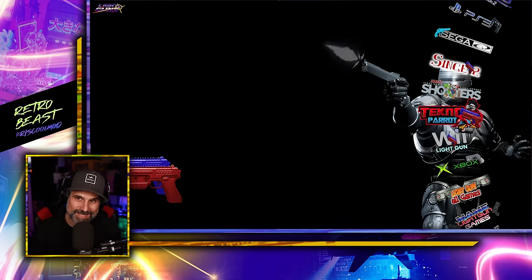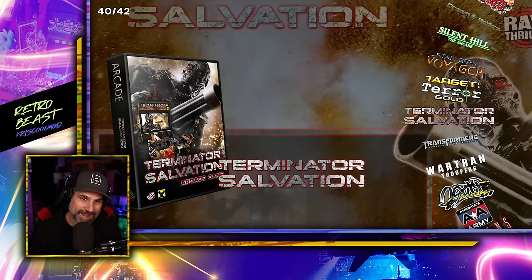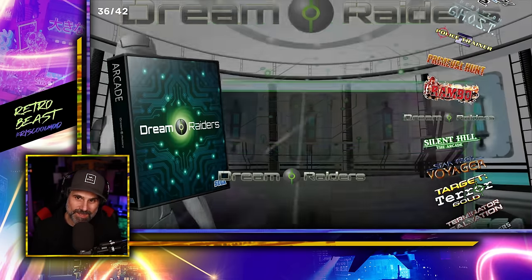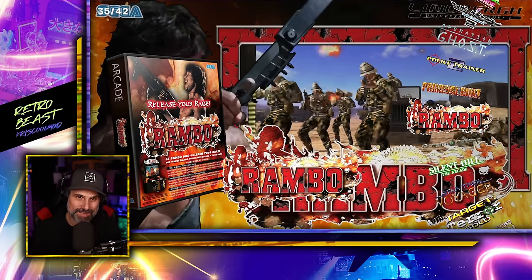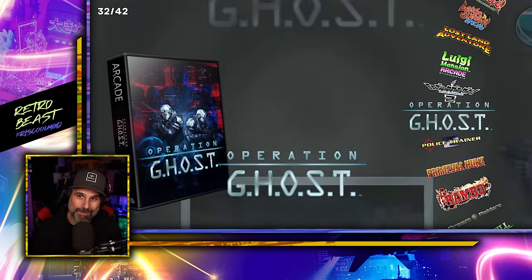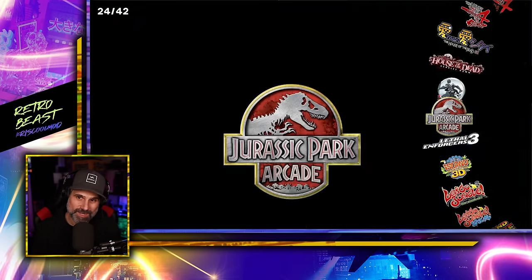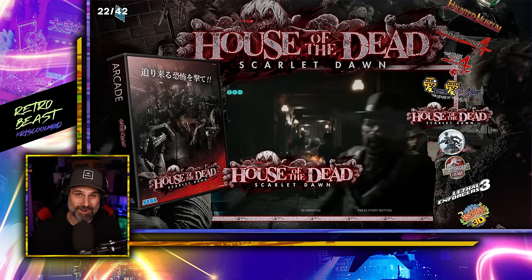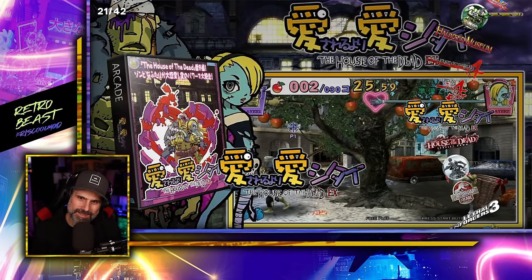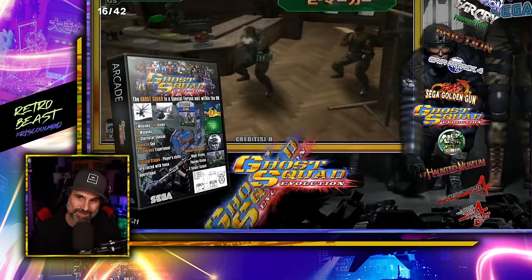Techno Parrot is where things get really exciting — these are the more modern light gun shooters. The list includes Transformers, Terminator Salvation, Target Terror Gold, Star Trek Voyager, Silent Hill, Rambo (which has a cool rage mode), Police Trainer 2, Operation Ghost, Luigi's Mansion, Lost Island Adventure, Lethal Enforcers 3, Jurassic Park Arcade, House of the Dead Scarlet Dawn (one of my personal favorites), House of the Dead 4 Special, House of the Dead 4, and Haunted Mansion.